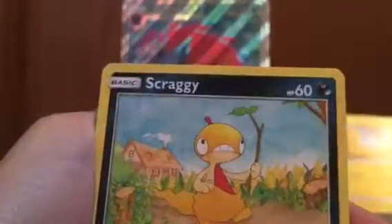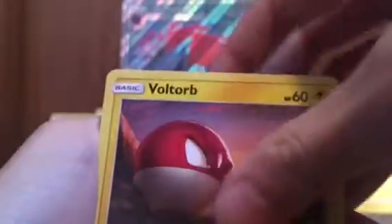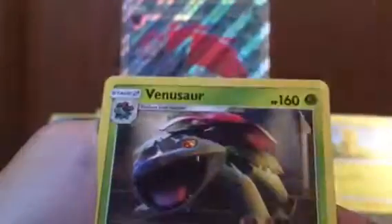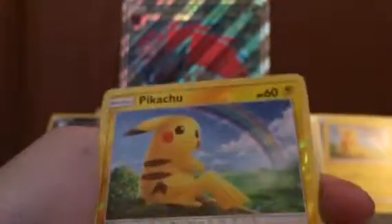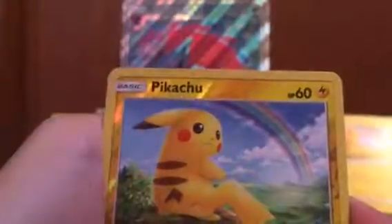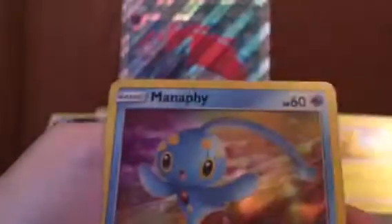Another Dark Energy. Alright, so in this final pack we have Weasel, Scraggy, Voltorb, Ekans, Venusaur, Spiritomb, Double Colorless Energy — nice — reverse Pikachu, and the last card in this video is a Manaphy holo. So we got both versions of Manaphy.